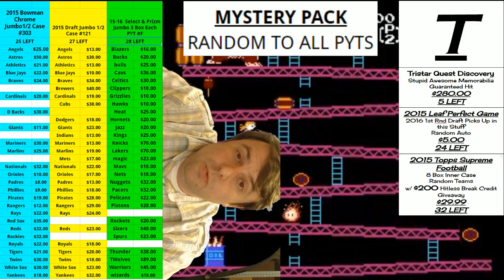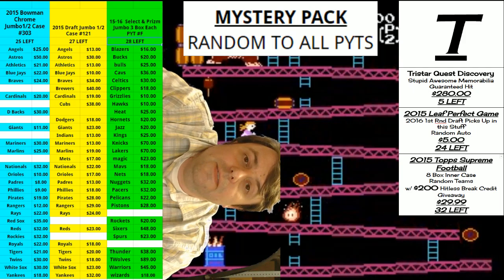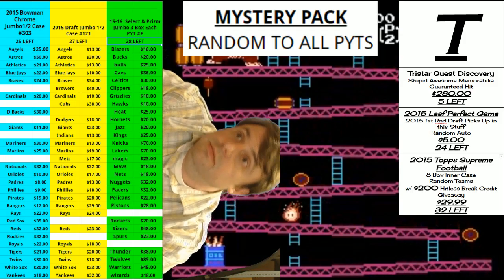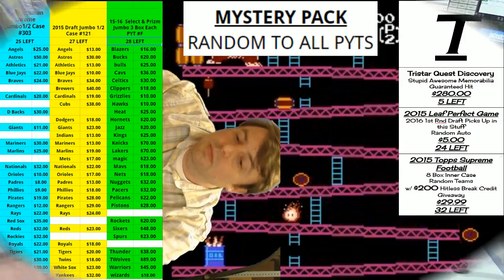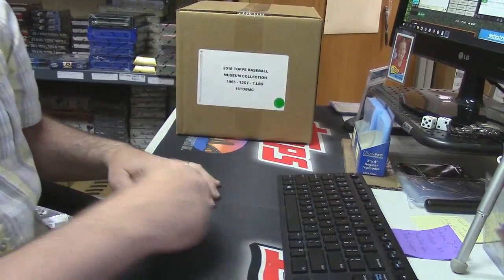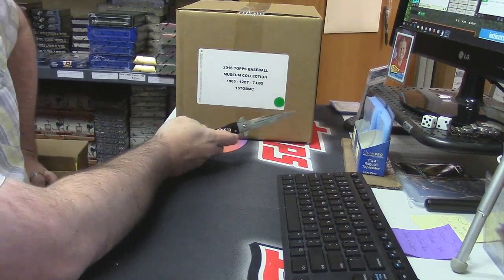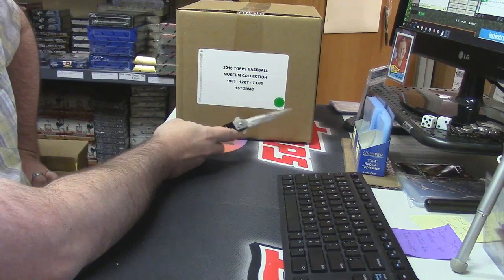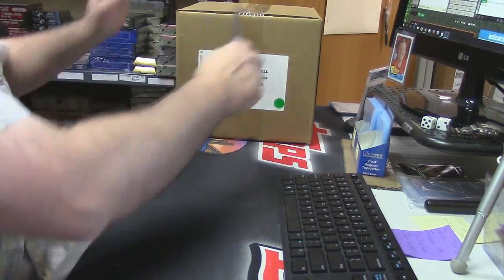We're going to be doing one box of 2016 Topps Museum Collection Baseball Random Divisions. It's been a long time since I've had this product — what I had to do to get it, I don't think we should be talking about. There it is. You may notice this little green sticker on here — this means it is Cardboard Jesus's. Don't touch it.